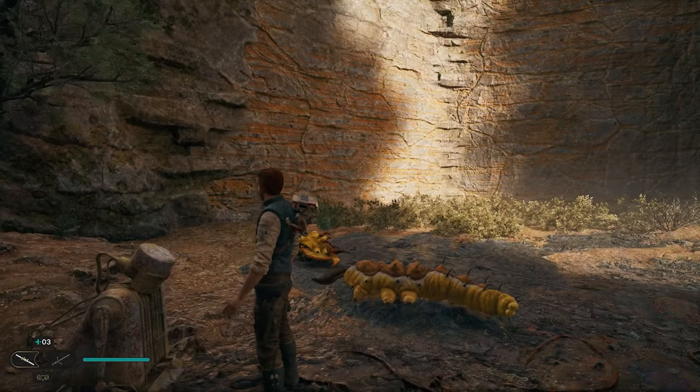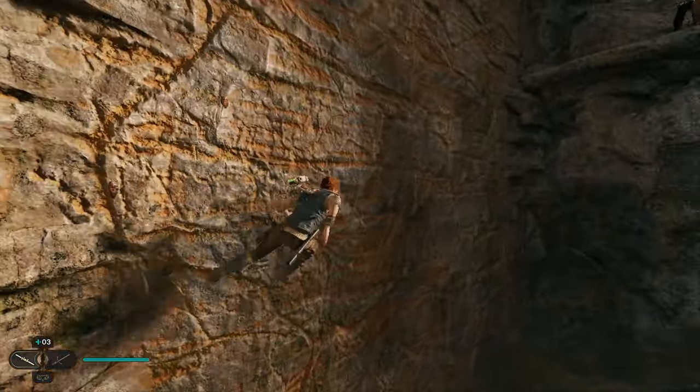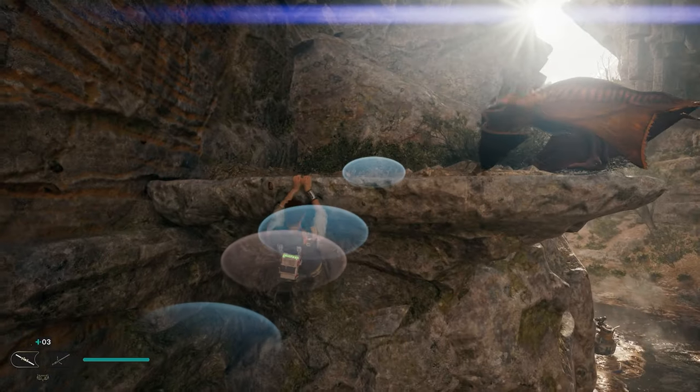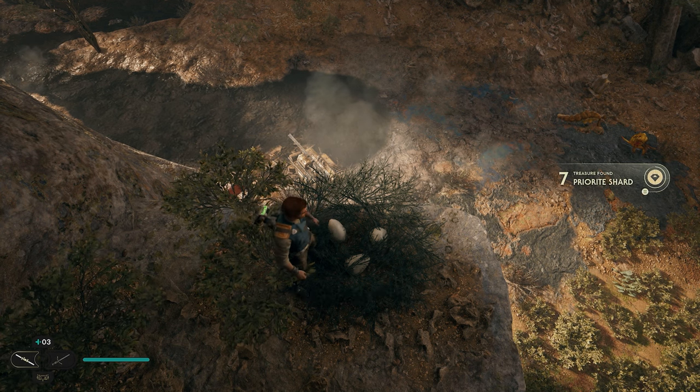Once you get that one, we're going to turn to the right and there's a wall here that we can wall run on. Jump up and wall run on it to get up on this ledge. Once you're up on this ledge, you'll have a little bird's nest that you can interact with, and this is where you can get your next collectible.